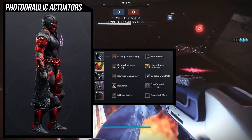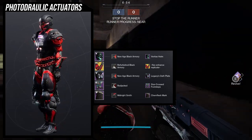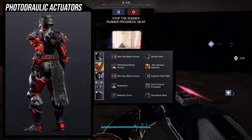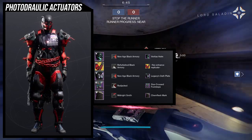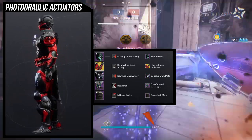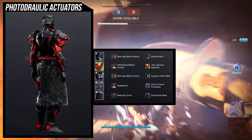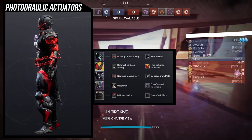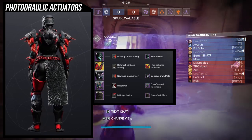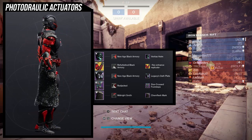As for the example set, I ripped it from that video because why would I not? For the helmet, we're going to be using the Veritas Helm — definitely one of my favorites. The Legacy Oath Plate for the chest piece because I want to retain that electrical look. The Star Cross Footsteps because the under-armor actually looks like muscle tissue. And then for the mark, we're using the Chem Flesh mark because I love the chains on it, even though I've found a few others I like a little bit more. It just really feels very metal. I'm not going to talk too much about this since I did make a video on it.